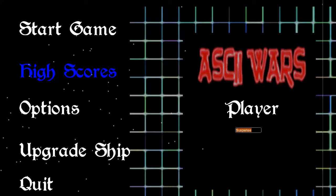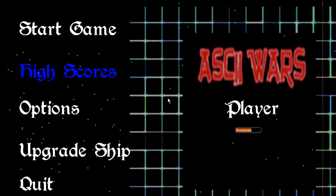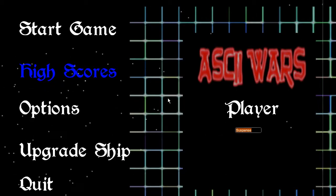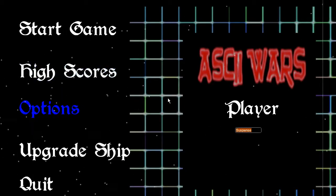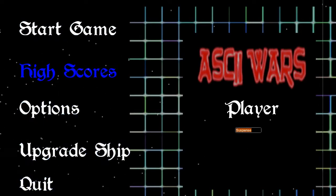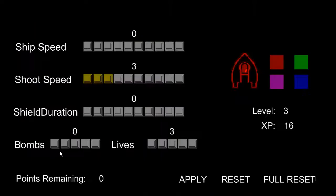I've added a couple things to the game, as you're going to see here in a second. The title screen is not as crappy. You can move with the joystick — you don't have to grab it with the mouse. You can also change the color of your ship.